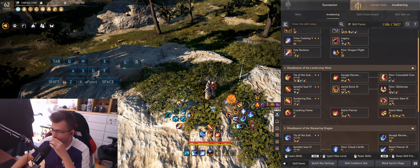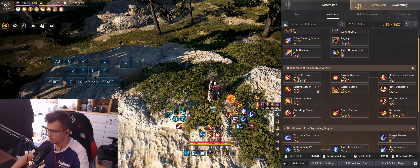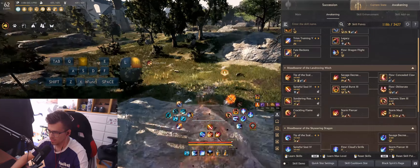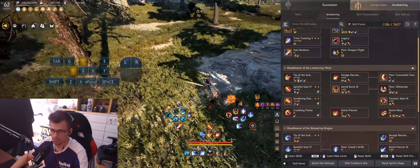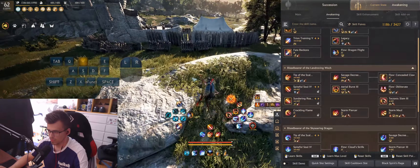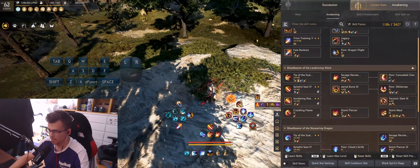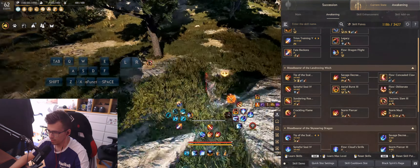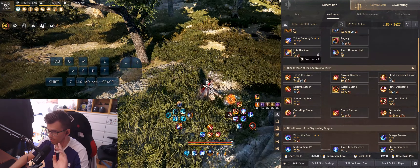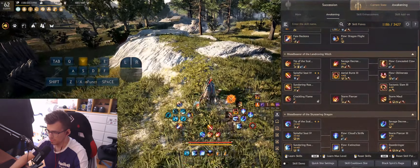Now let's talk about the parts of the combo itself. First of all, we're going to start with a basic leap forward — you can put Tier 2 addons on it, very simple. It sets you up for your position, getting close to the pack, and then you continue straight into a debuff skill for evasion. This is just the setup to get closer to the pack and pre-buff yourself.